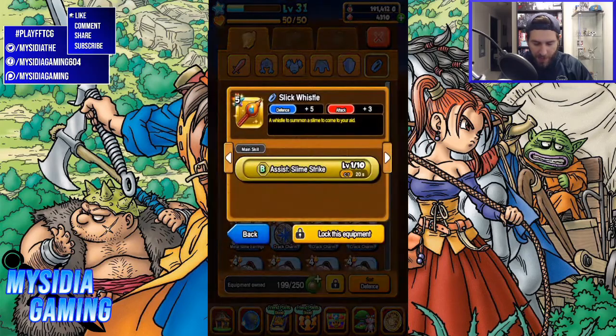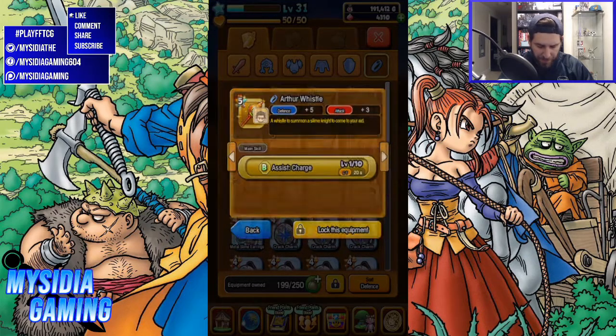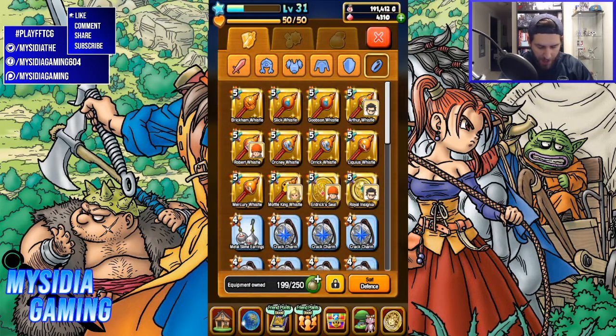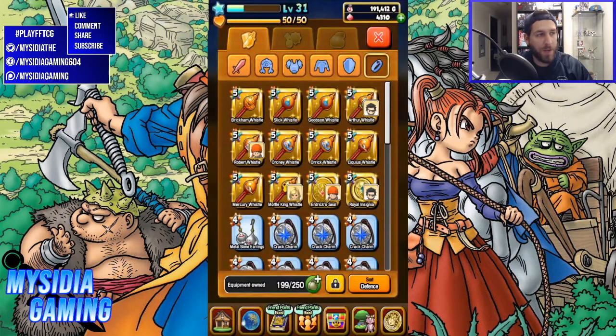Let's take a quick look at the stat boosts on all these whistles. The slime knight and the slime both have defense plus 5 and attack plus 3. The zombie — which we didn't look at closely — has defense plus 5 and max HP plus 5. So not a bad way to go. If you want these whistles, you can farm a full party set — three of each one.